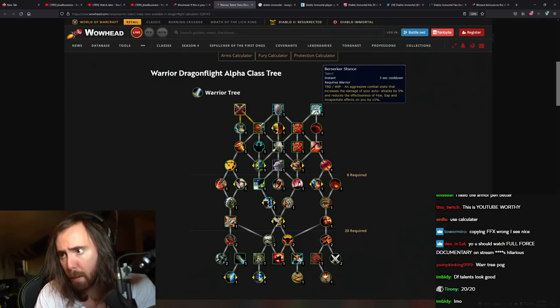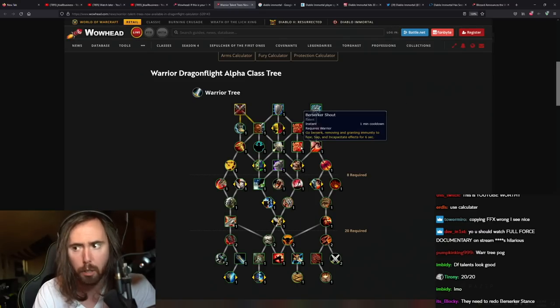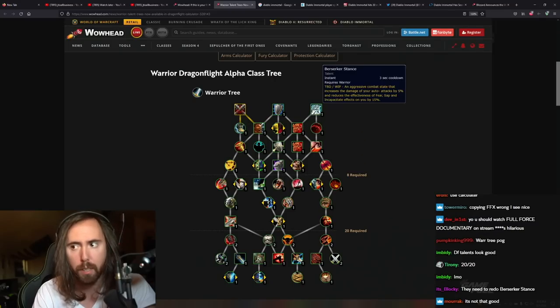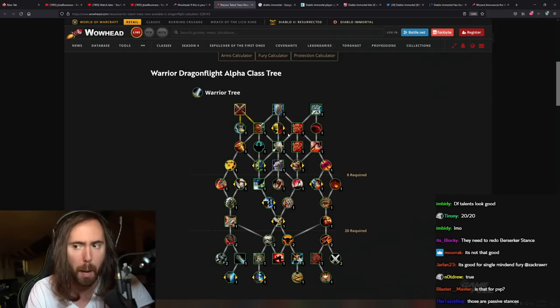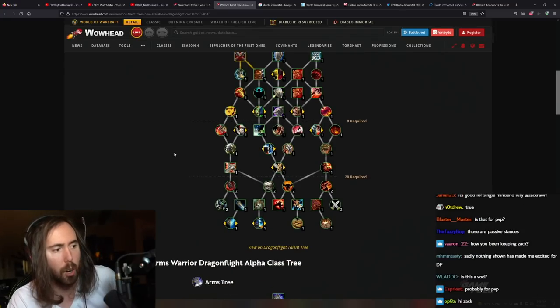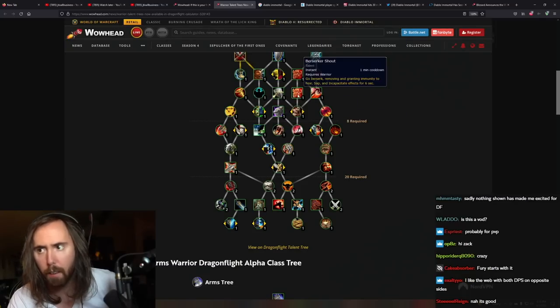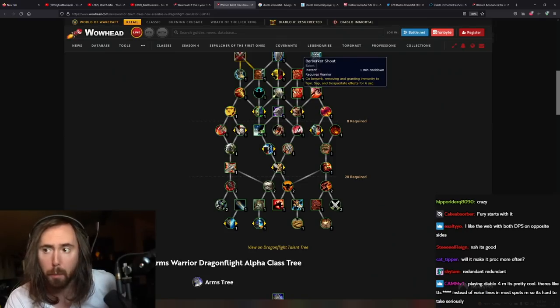I don't really think berserker stance is very good because you already have Berserker Rage, so this seems a little bit redundant. Like, why wouldn't you just always be in battle stance and have this instead? It's probably for PvP.